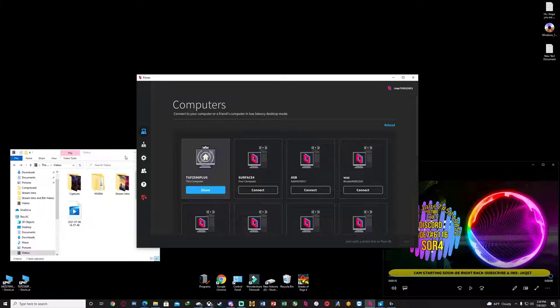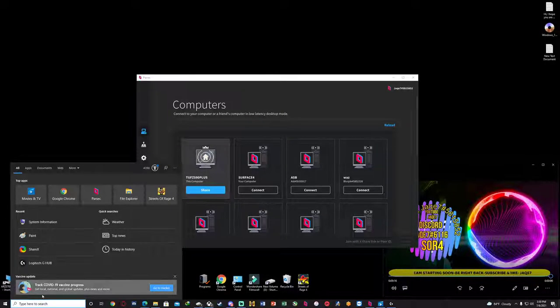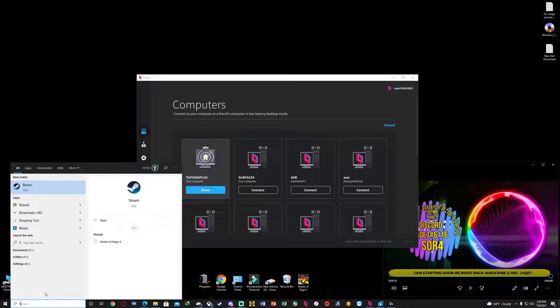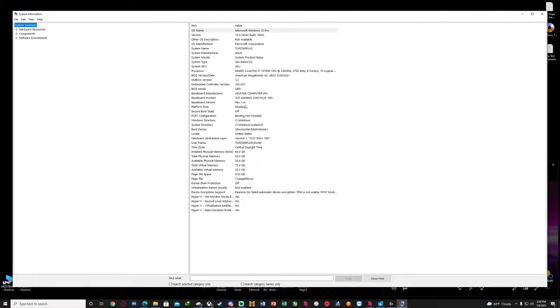If you don't know how to use Parsec or need help, just let us know and we can help you. This is just allowing you to play four players. Basically you connect to somebody else's computer. So I'm going to connect from my laptop to my tower. This is my tower - I have an i7 10th generation, 64 gigabytes of RAM.